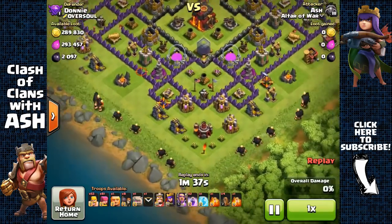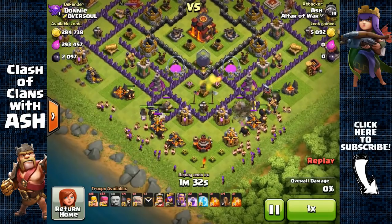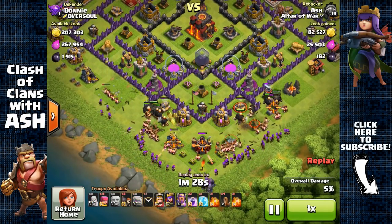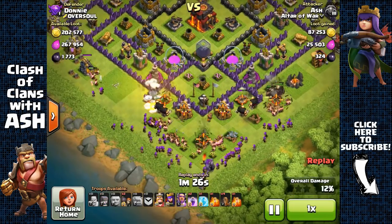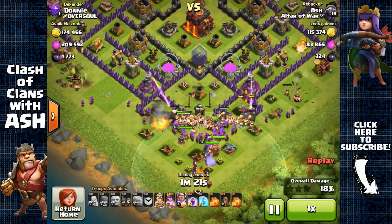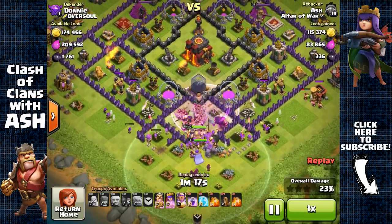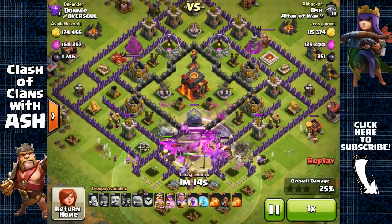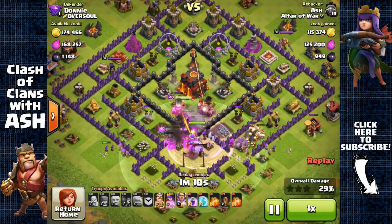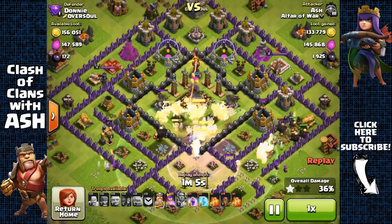Here we have Donnie from Oversoul offering around 300,000 each of gold and elixir. Again I'm going to attack from the south, open three entry points, and funnel my heroes in by first removing the side structures. Now I can send out my heroes to focus towards the core. I'm going to save my Earthquake Spells here since those walls are fairly easy to break with the Rage Spell and my troops.